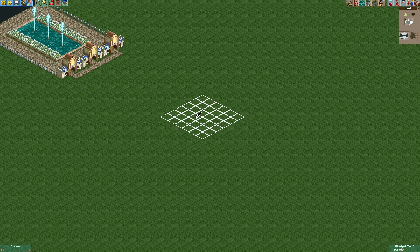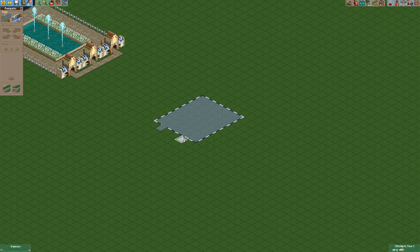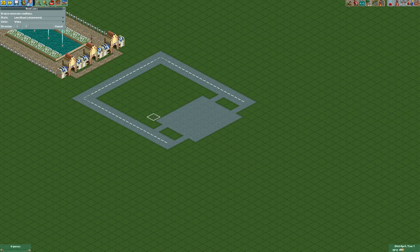First of all we gotta give our parking lot a general layout. Then we're gonna cover everything with footpaths. Now we're gonna build a road that leads from the entrance to the parking lot. Now we're gonna use the road lines plugin to paint the white lines on the parking lot.